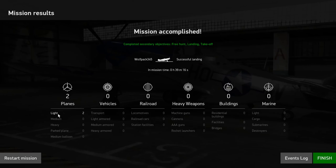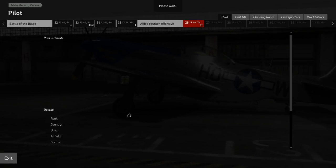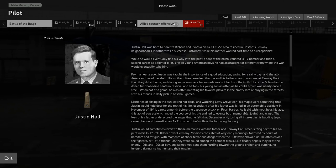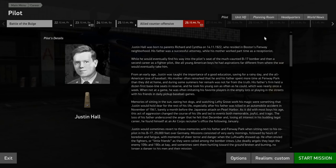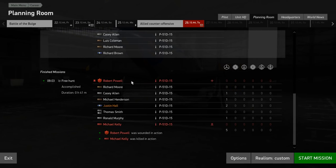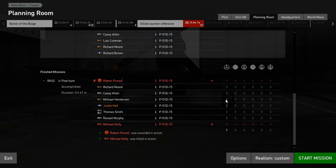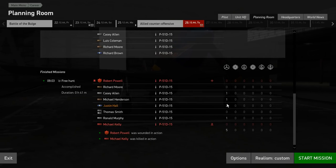Successful sortie — 39 minutes, and I shot down two FW-190s. Hopefully none of my comrades got shot down — that's really what I'm worried about, as my AI comrades tend to kill themselves. I've been awarded the Air Medal with two Bronze Oak Leaf Clusters and also the Silver Star. One person got killed — Michael Kelly was killed in action, and Robert Powell, who I think is the squadron commander, a major, was wounded unfortunately. Ronald Murphy got one kill, Michael Henderson one, and Casey Allen got one, and I of course got two.